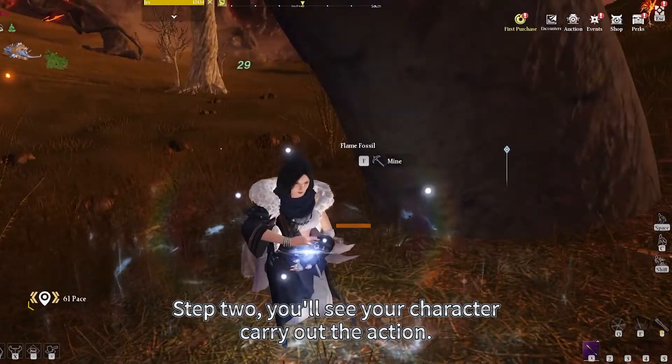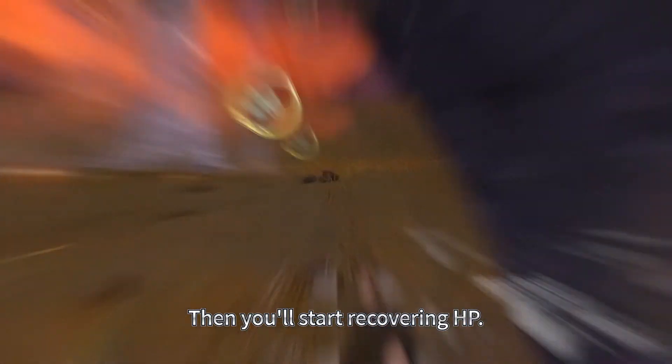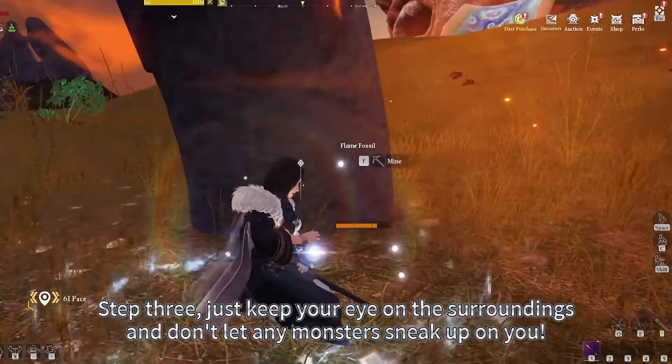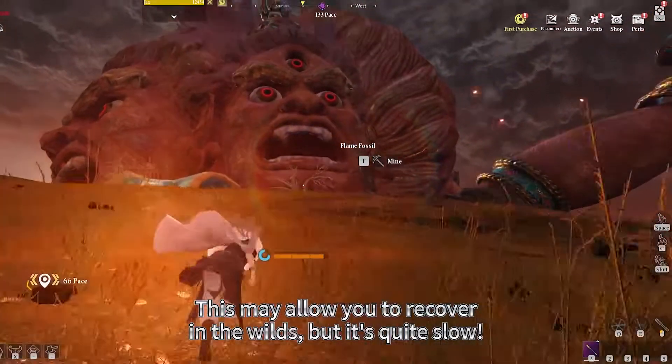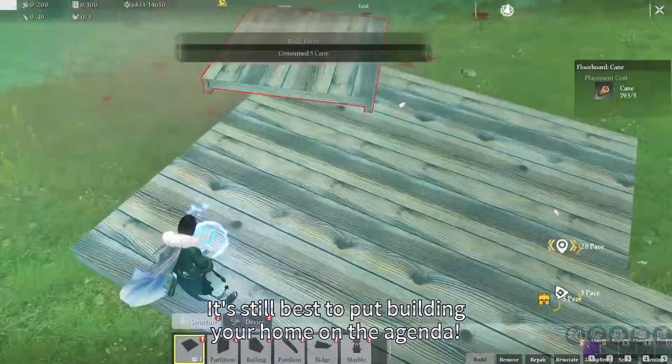Step 2: You'll see your character carry out the action, then you'll start recovering HP. Step 3: Just keep your eye on the surroundings and don't let any monsters sneak up on you. This may allow you to recover in the wilds, but it's quite slow — it's still best to put building your home on the agenda.